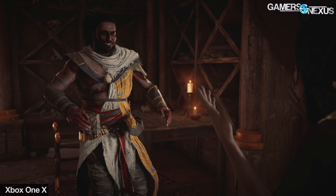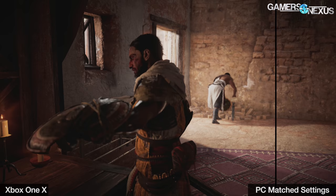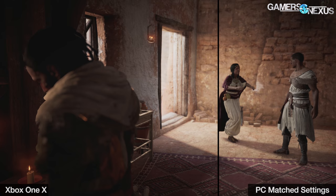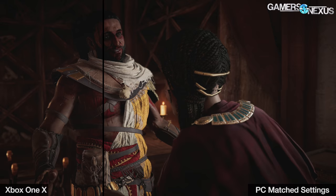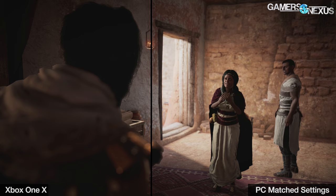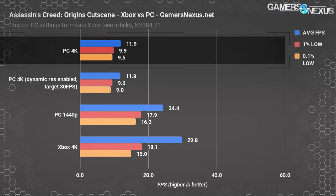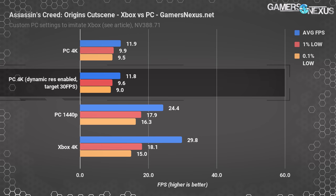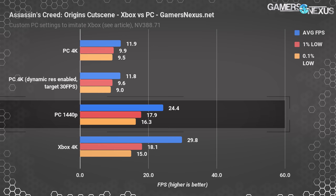The first test is during an in-game rendered cutscene at the start of the game featuring intense depth of field effects, detailed character models, and lighting from candles. For the most part it stuck to 30 FPS on the Xbox, but every time the camera switches position it would freeze for a couple of frames, which is why the 0.1% low is so far below 30. On PC, it was like watching a slideshow — the average FPS was below the Xbox's 0.1% low. Dynamic resolution didn't help at all, but lowering the resolution to 1440p doubled the average FPS.